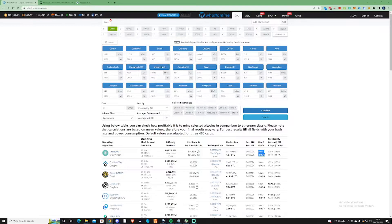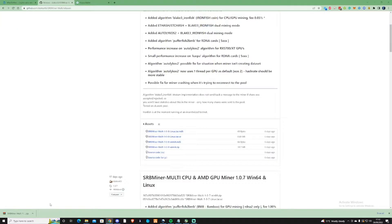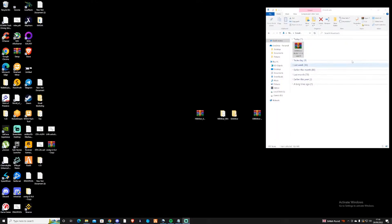What I'm gonna do is simply show you what you need to do and what software you'll need so that you can actually start to mine both of these coins. Once you've downloaded your miner it should be in your downloads folder or wherever you have it set to download.